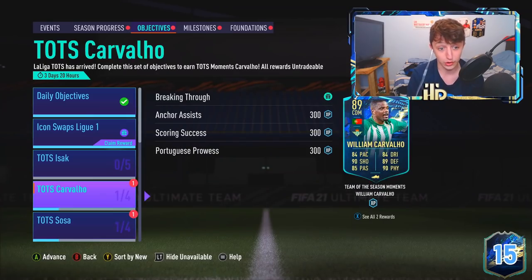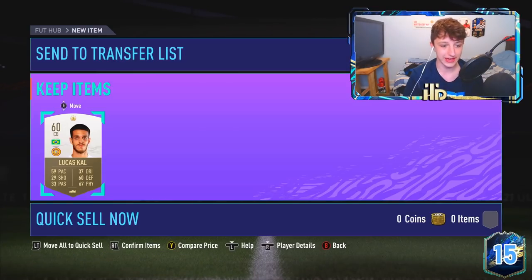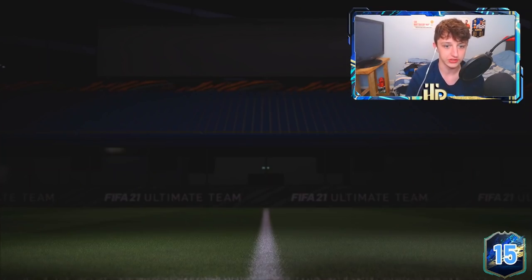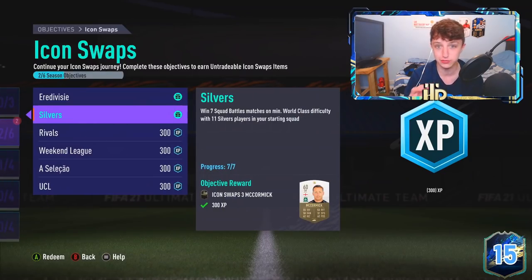I've gone ahead and claimed three tokens which is for the 84 times 20. In today's video we've done a league one which wasn't too bad - there we have Lucas cow, send him to the club. That's one token which does get you a sick pack.